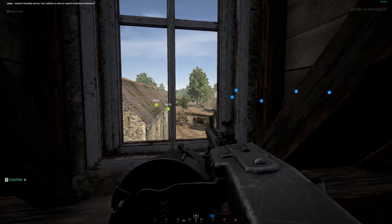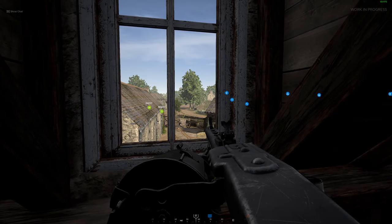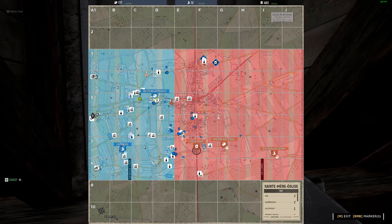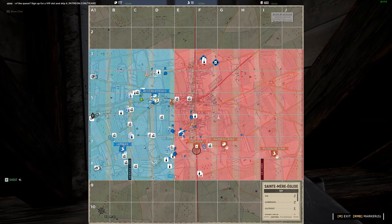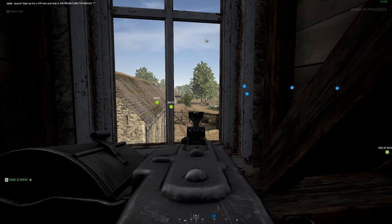With nine minutes left, there's a squad discussion about whether to assist in a push or hold the position. Lima Squad only has three guys and they're scattered — not coordinated. The decision leans toward holding.